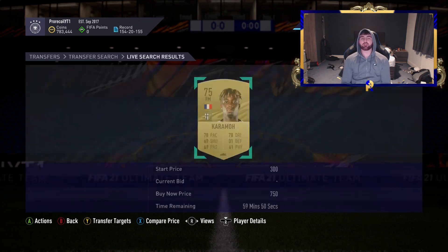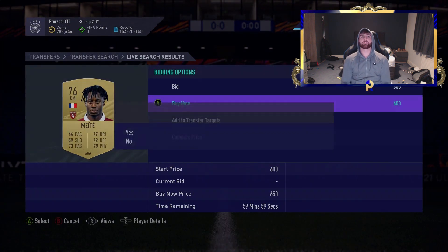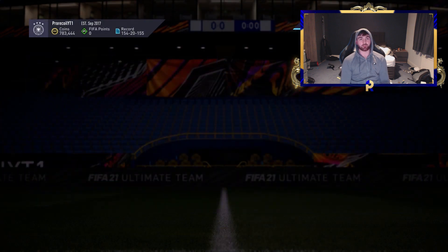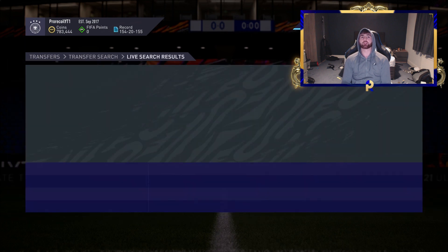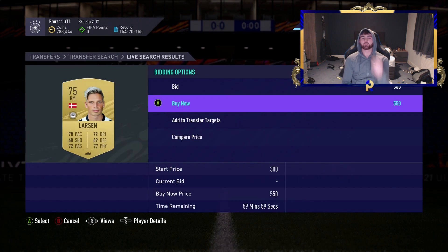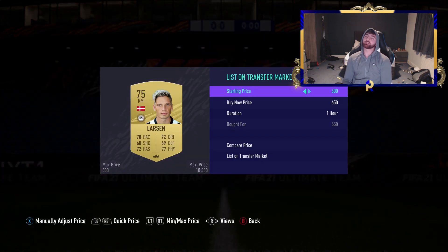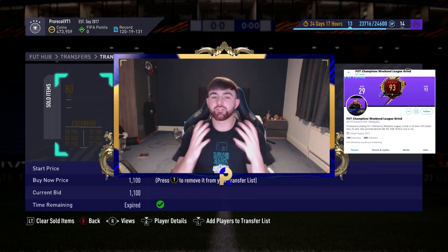Even if we lower our buy price to 700 to guarantee a little more profit per snipe, we're still going to get the 650s and easy snipes. You can also use compare prices to make it even easier to pick them up. I've missed a few because I'm doing commentary at the same time — as soon as I lower off the commentary I'm going to get a ton of cards. Once I stop with the commentary, easy snipes — bear in mind you guys won't be doing commentary unless you're streaming.